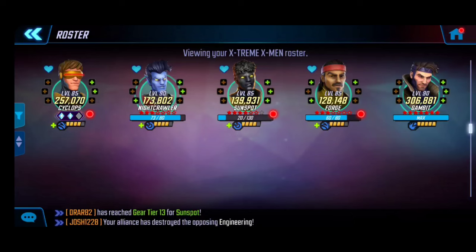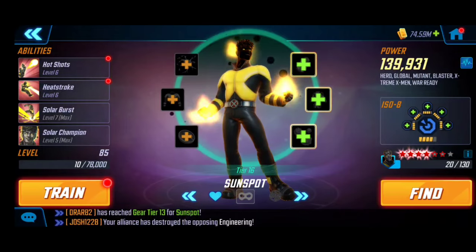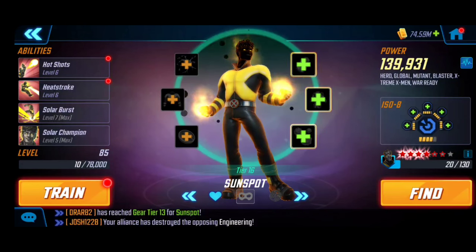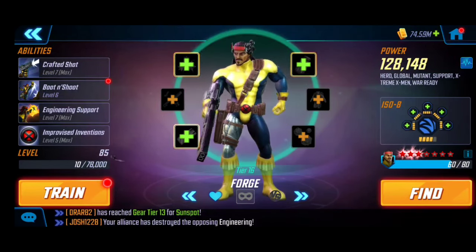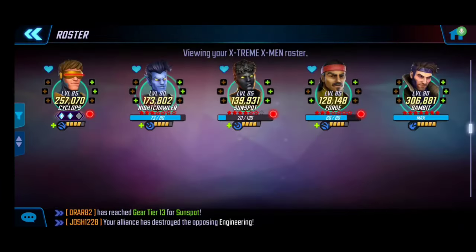Cyclops many folks will likely have built up already if you got access to the diamonds available in the leaderboards. Sunspot's T4s are on the ultimate and the passive — we're using Skirmisher because we need the additional focus to land his abilities. Forge is good as a Striker since he can apply support for the team; his T4s are on his basic, ultimate, and passive. This team is just shy of 1 million total combat power.